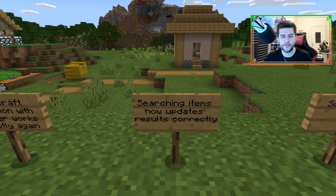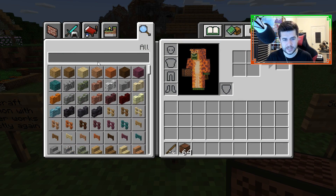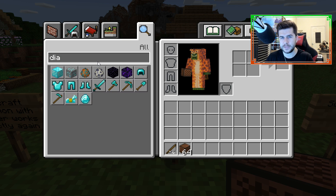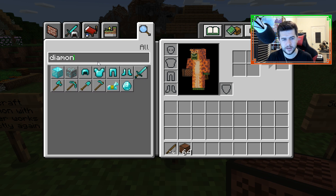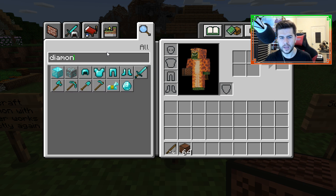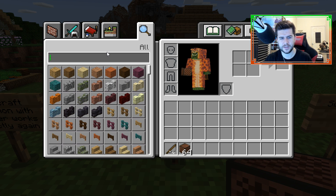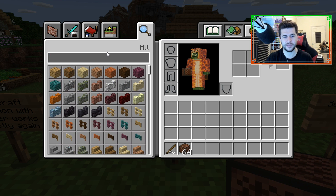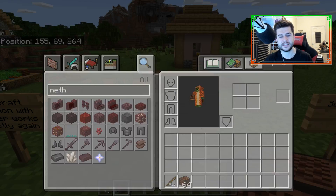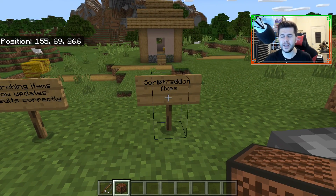Using the craft-all function with a controller now works correctly again — I'm glad they fixed that because I had this problem myself. Searching items now updates the results correctly in real time. For example, previously if you typed 'diamond' it wouldn't update until you pressed Enter; now you can search for things like iron or netherite and get results instantly.